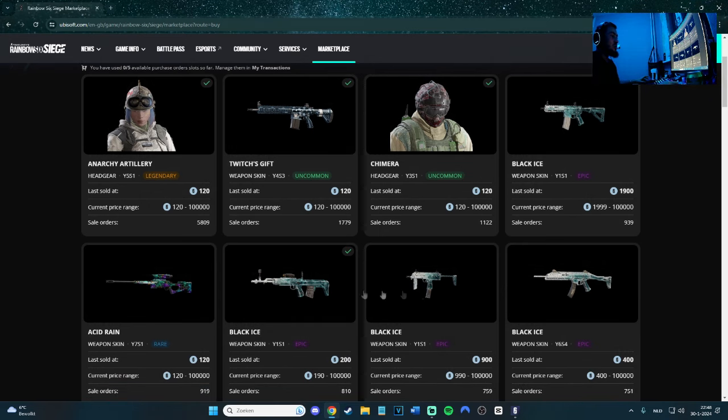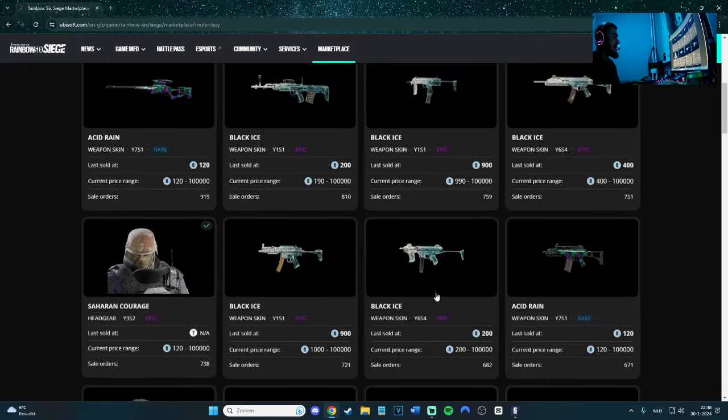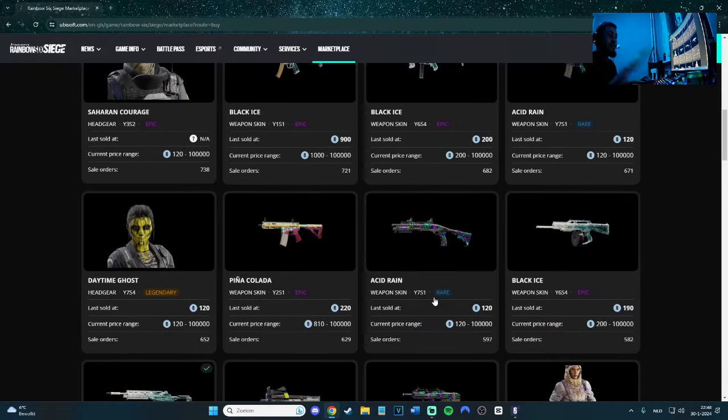I need to check which Black Ice skins I don't have, because I opened a bunch of alpha packs. By the way, I will open alpha packs in this video — I think I got nine or ten of them.